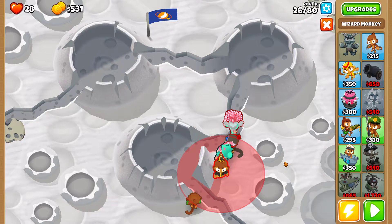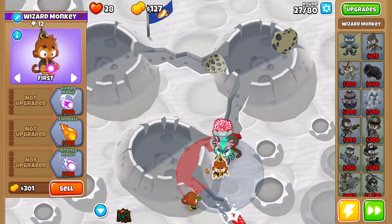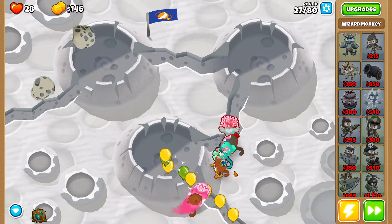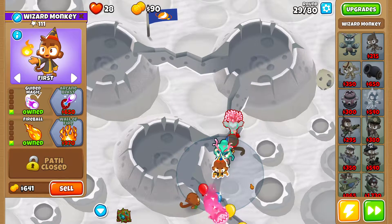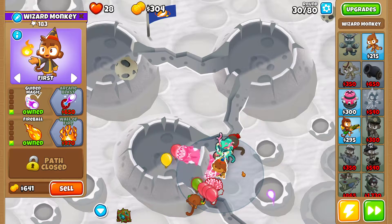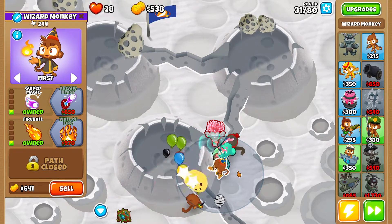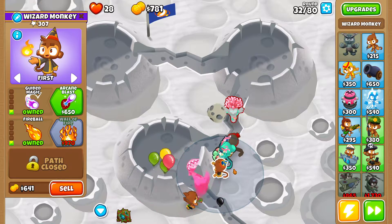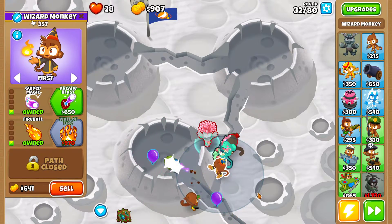I'm going to place a Wizard here closest to Obyn, closest to the left, also on First, and get it 1-0-0. The Wizard can also attack through obstacles, so I now have another tower other than Obyn that can attack through obstacles — this is going to help dramatically with the overall damage I can do to the bloons. I'll get this Wizard 1-1-0, then 1-2-0 so I get Wall of Fire right away. Always go slow and try to save your Brambles, but be ready to use them if you see too many balloons stacking up.